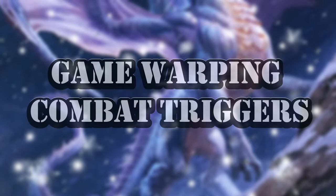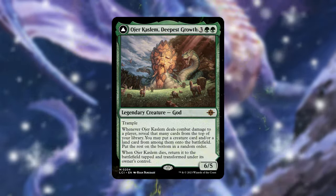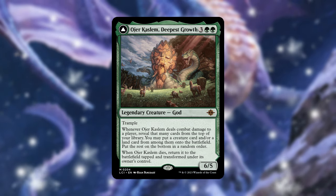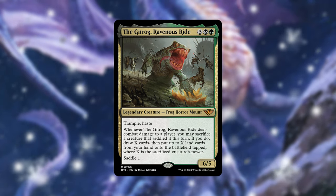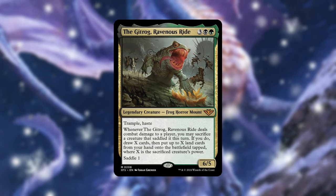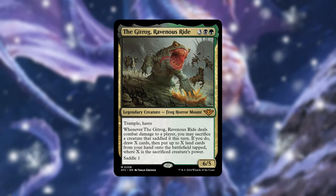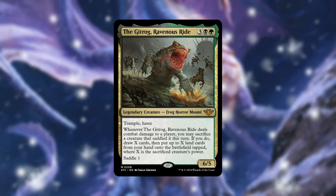Now let's focus on the game-warping combat triggers we can take advantage of. We're in Sultai colors so there are so many options. First up is Aesi, Tyrant of Gyre Strait — it has the crazy ability to reveal the top card of your library based on how much combat damage Aesi deals, and she's already a big scary threat. With our commander we can do that twice, making her extra deadly in this deck. Next is the Gitrog, Ravenous Ride — we won't be able to double the sacrifice trigger since the creature is already sacrificed, but it provides great utility depending on how big a creature we have on the battlefield.